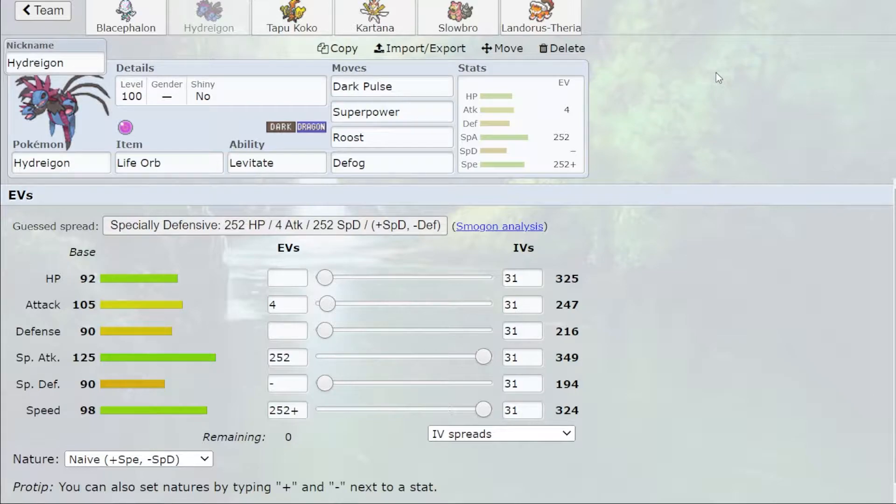Blacephalon only has a few checks in the OU metagame. Of course, you can outplay a Choice Blacephalon if you have a Heat Train and maybe a Shadow Ball resist, or something like Mandibuzz. But if you don't have good checks to it or you're not able to outplay it, it can easily blow through your team. Tyranitar is one of the few things that can deal with Blacephalon — maybe Blissey too, but then there's Trick, so you always have to watch out for that.